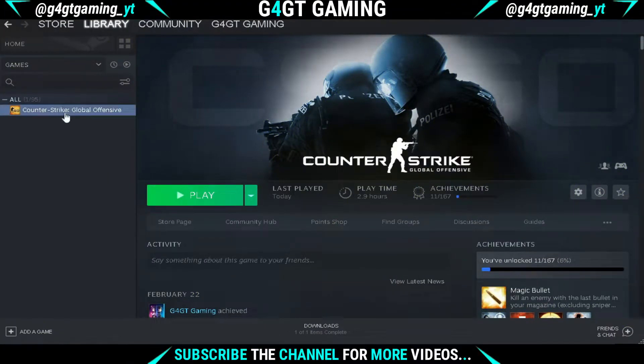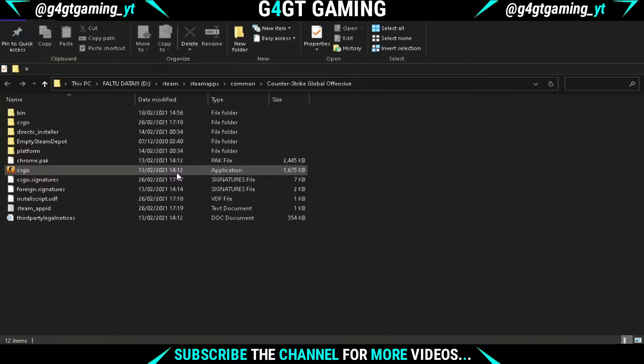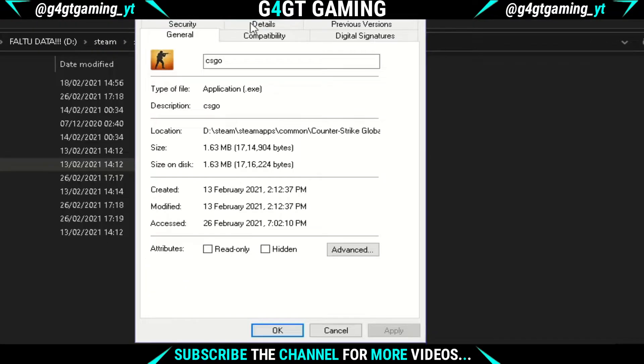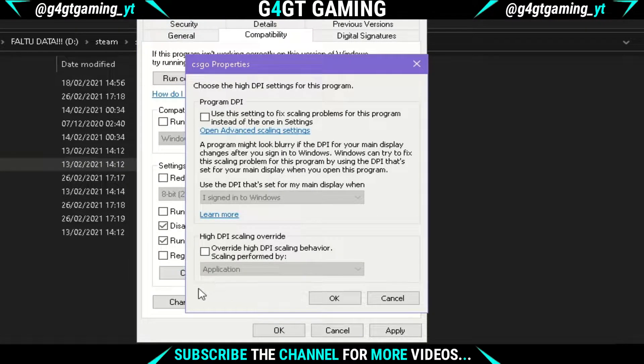First of all, open Steam and right click on Counter-Strike Global Offensive. Under the Manage button, click on Browse Files — this will open the game folder. Now right click on the CSGO application and click on Properties. Under the Compatibility section, click on Change High DPI Settings, check the Override High DPI Scaling option, click OK, and then hit Apply.